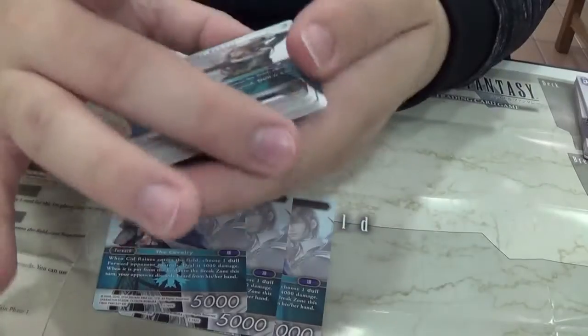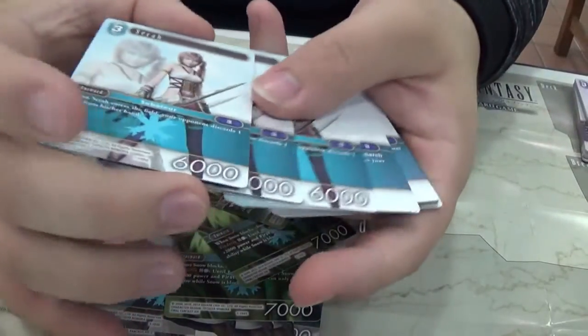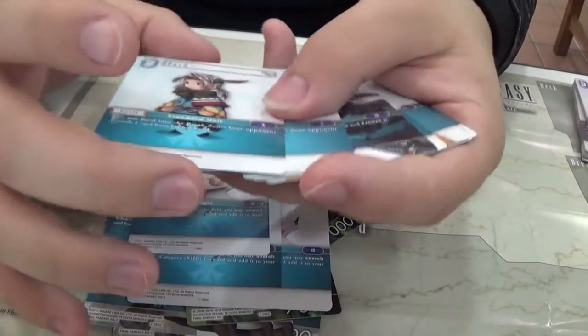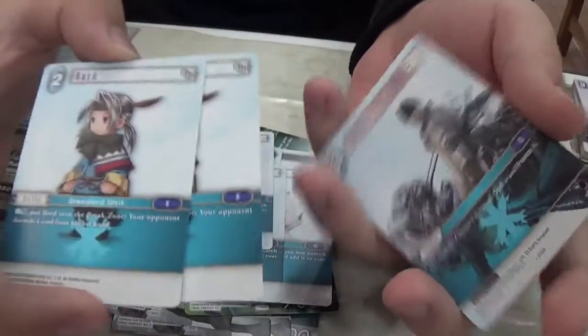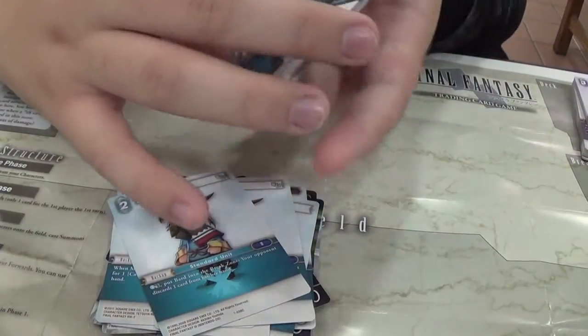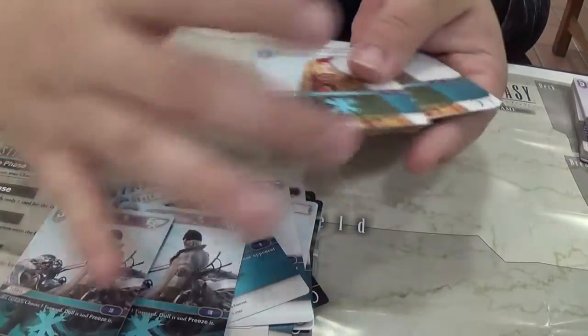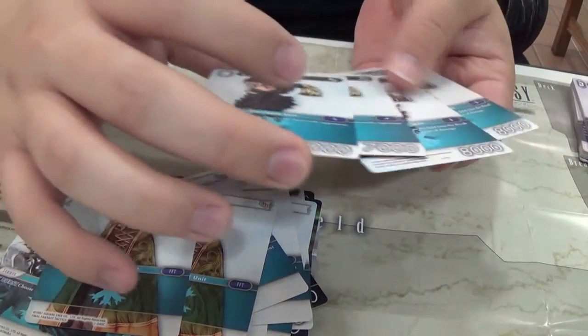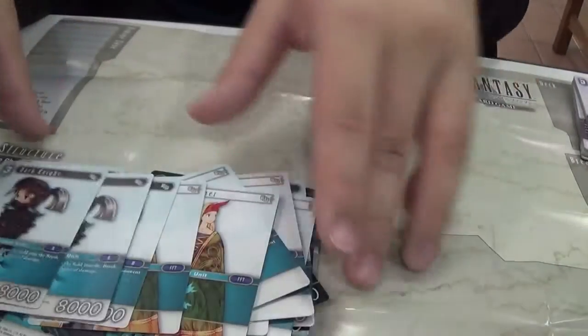Triple Cid Raines, triple Ciel, triple Snow. Oh my god — triple Serah! I actually really, really like her character. Oh look, we got a Moogle — three Moogles? No way. Bard — if you play League of Legends you know the character Bard, though it has no relevance whatsoever, but I like League of Legends. Double Shiva, double Summoner, Dark Knight. We got four Dark Knights — but they're different: this one's 7k, this one's 8k.